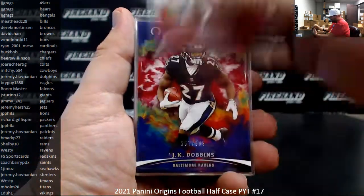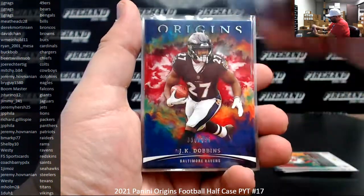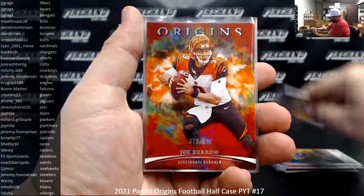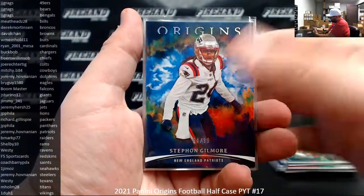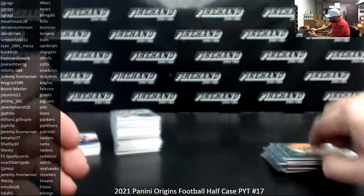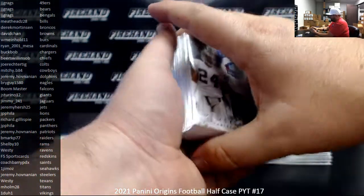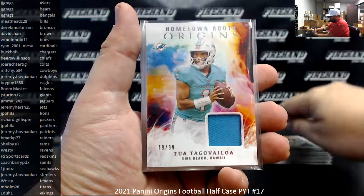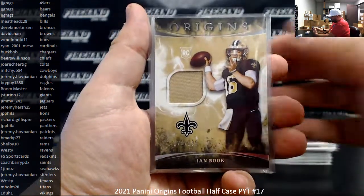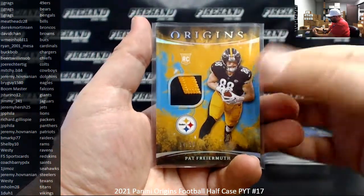Numbered base rookies: Trey Lance, red to 299 J.K. Dobbins, Patty Mahomes, Kyler Murray, Clyde Edwards-Hilaire, Danny Dimes, J.K. Dobbins, Miles Garrett, Derek Henry, orange to 175 C.D. Lamb, Joe Burrow, Jalen Hurts, blue to 99 Stephon Gilmore, Khalil Mack, silver to 79 Chase Young and Gronk, turquoise to 25 Miles Sanders. Memorabilia hits: Rise of the Hall to 99 Charles Woodson, Hometown Roots to 99 Tua Tagovailoa, the 49 Christian McCaffrey, the 10 Austin Eckler. Rookie patches: Ian Book to 199, orange to 75 Kyle Pitts, blue to 49 Tutu Atwell, turquoise to 25 Pat Friermuth.